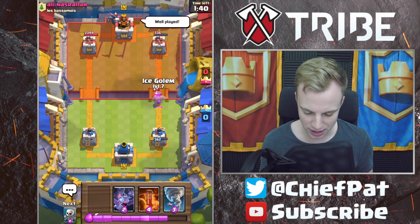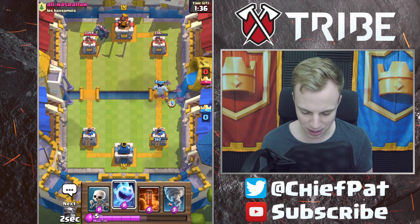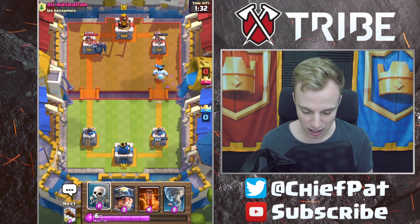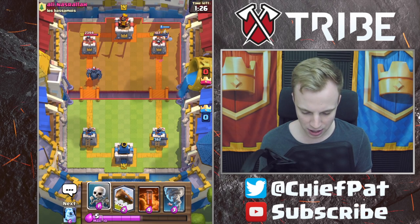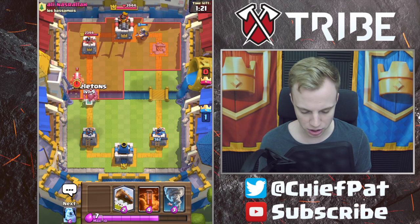P.E.K.K.A. is going to be going down on this side, and since he went for the P.E.K.K.A., we're going to run our Ice Golem, then throw our Bats plus our Ice Spirit down this lane. It's going to be a ton of damage unless he deals with it — we're going to get the Ice Golem death damage plus the explosion. Not bad. As that goes in, Miner's going to finish off that tower, and that'll be the end of a pretty nice push.